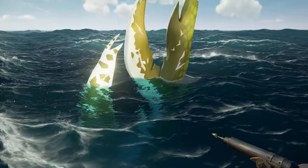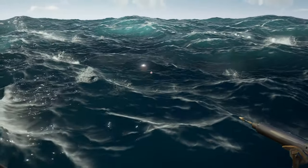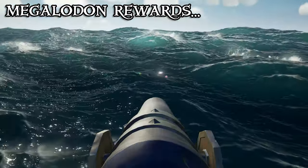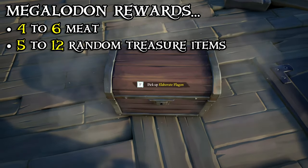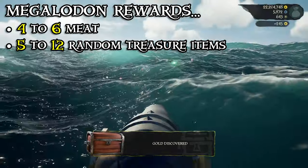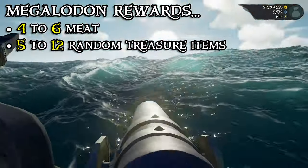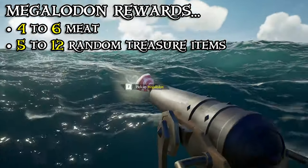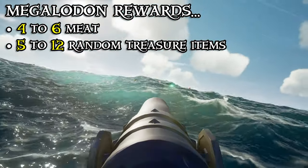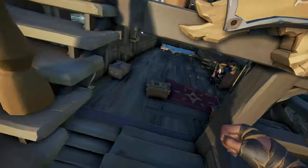All Megalodon variants have the same treasure pool, and much of what they drop is completely left up to chance. After defeating a Megalodon, you'll always get 4-6 pieces of Megalodon meat and anywhere from 5-12 random treasure items, which include things like stronghold skulls, treasure chests, ashen items, and more. The fact that the loot is this random can drastically change the value of every Megalodon you face, and unfortunately there's no telling what you're going to get as a reward until you finally defeat one.